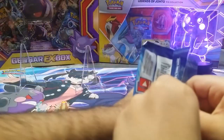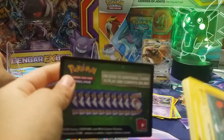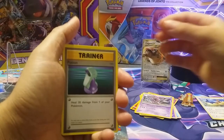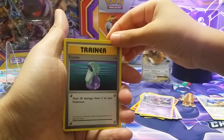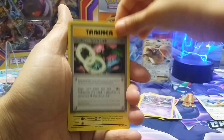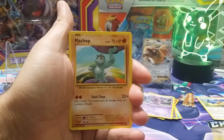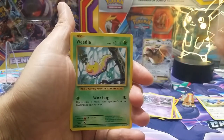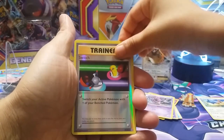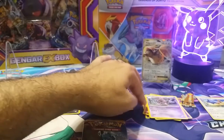This was our first packet — came out with a Pidgeot EX. Look at that. Green code card. I've got no high hopes for this green code card. Potion, Magmar, Venusaur Spirit Link, Magnemite, Pikachu, Machop, Weedle, Doduo, Reverse Holo Switch, and Electrode. That's a bit rough there.